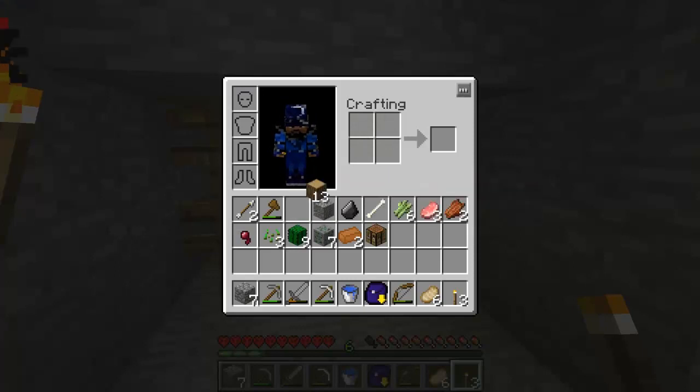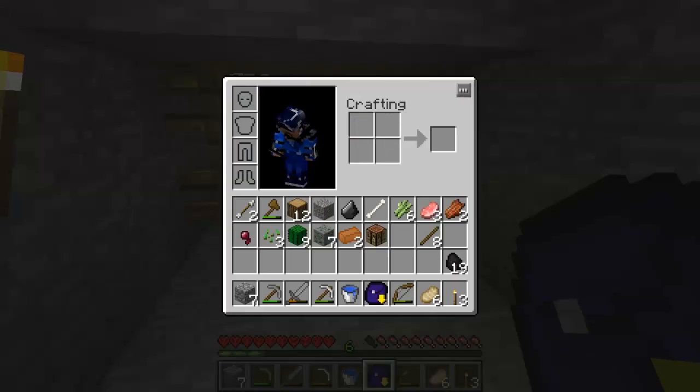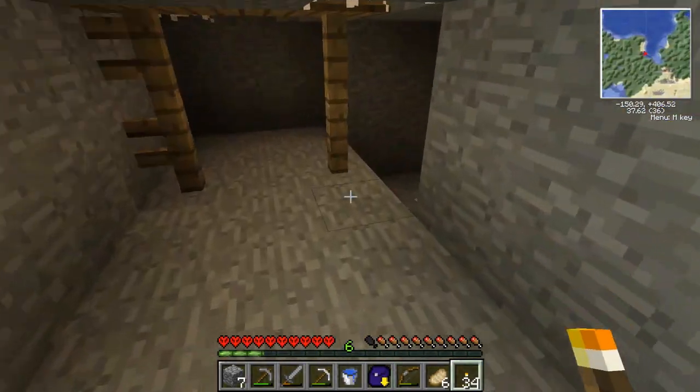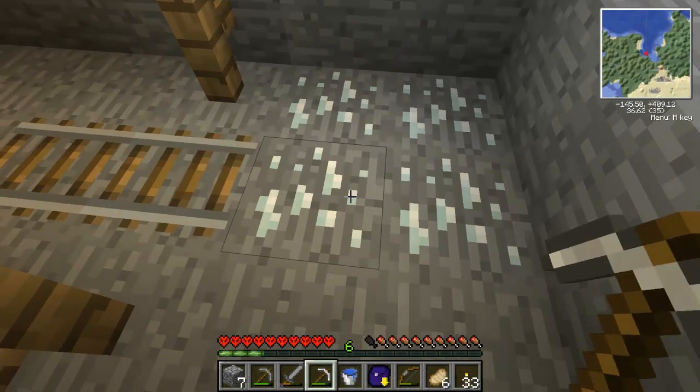We're going to need some more stuff, so let's get that there. We're going to need to pull out our coal unfortunately because we do not have any charcoal and we need more torches. This is silver, right?